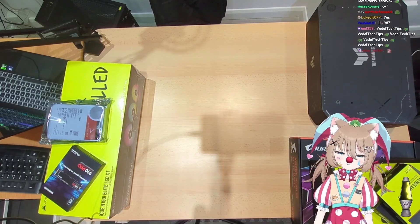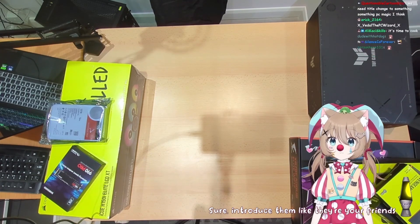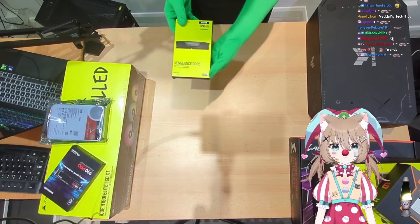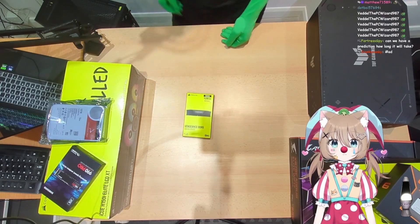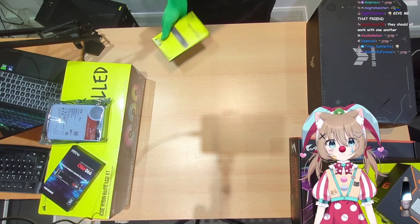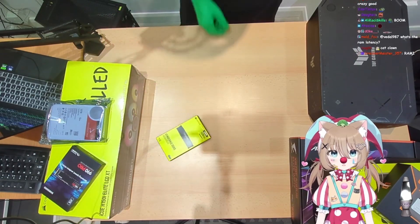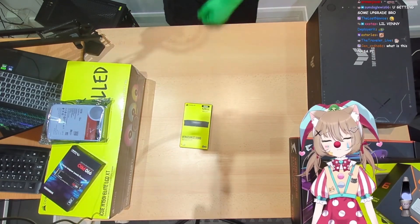Should we start by introducing all of the parts that we have? Sure, introduce them like they're your friends. This is my best friend, the Vengeance DDR5 — 28 gigabytes of RAM coming in at a clock speed of 5600 megahertz. He's one of my best pals for sure. I call him little Vennie — short for Vengeance DDR5, which is the name of the RAM.